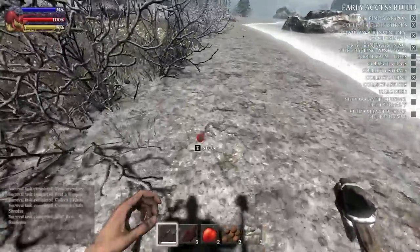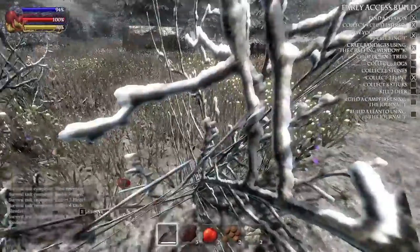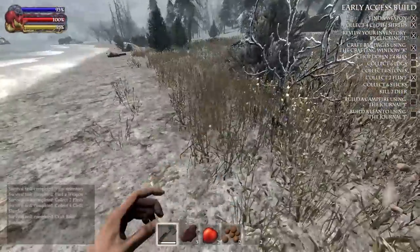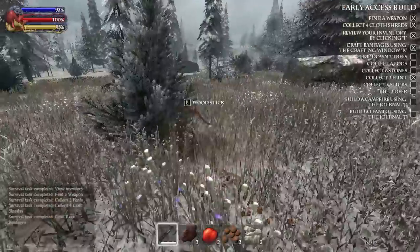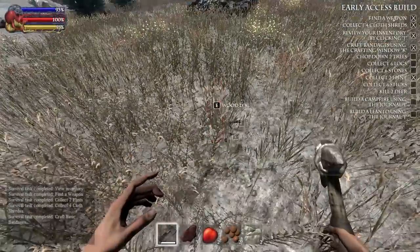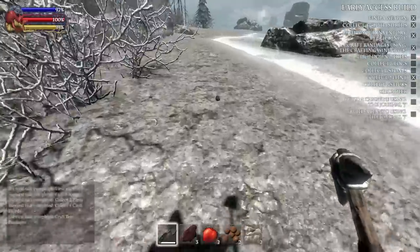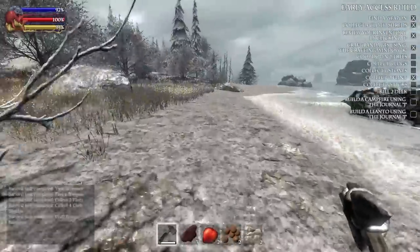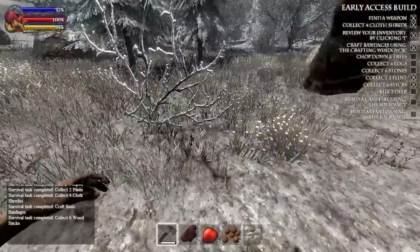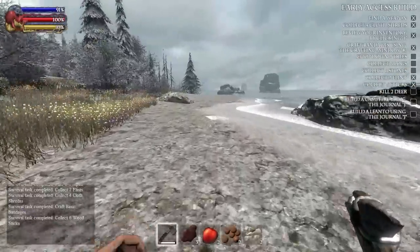Let's chop down some of these things and see if we can get some berries. I was too close — there we go. Come on, give me some berries. I want some nuts and berries and stuff. Oh, just a bunch of wood — no nuts or berries. Okay, I'm sure we'll get some eventually. I wonder if it's like a rare drop or something. Maybe those are the wrong bushes — they look like bushes to me.